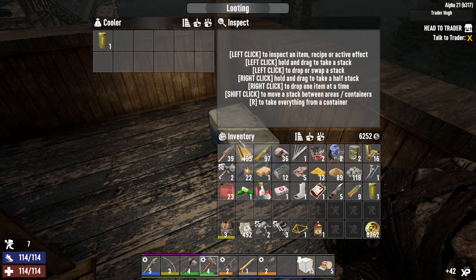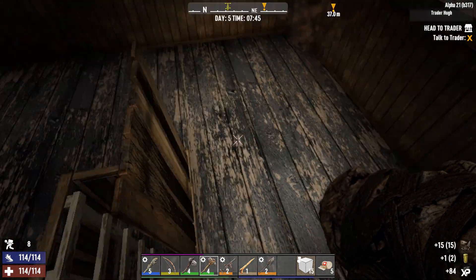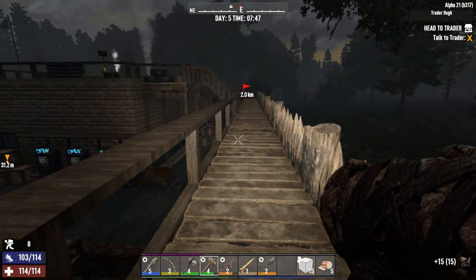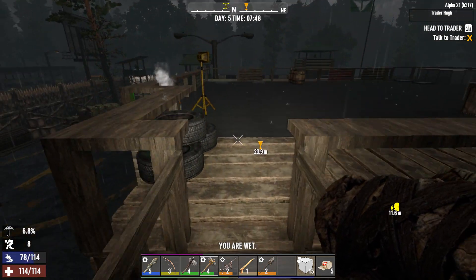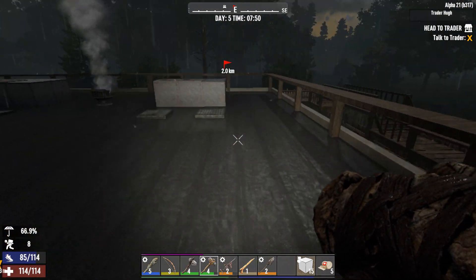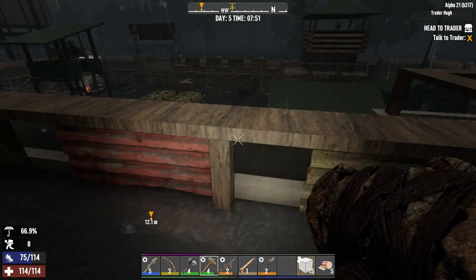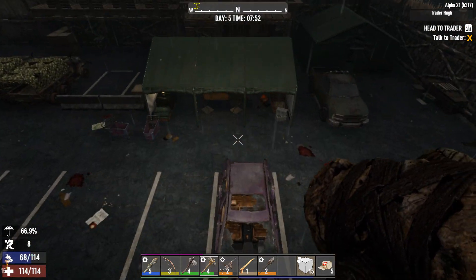There's a cooler up here — let's search that. Hopefully we could get some food but unfortunately we did not. Let's get back down and over to this area. There's another generator just running. Looks like he's got some fire going on in here. This rain is just yucky.